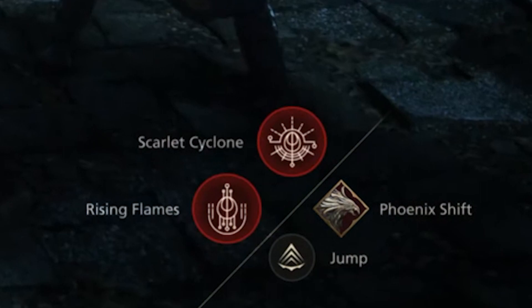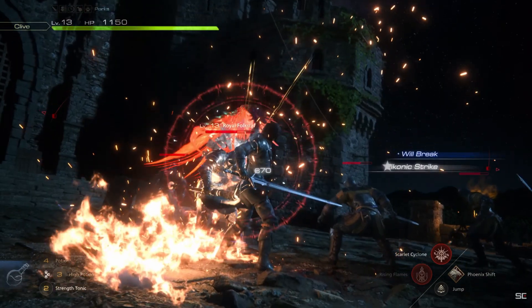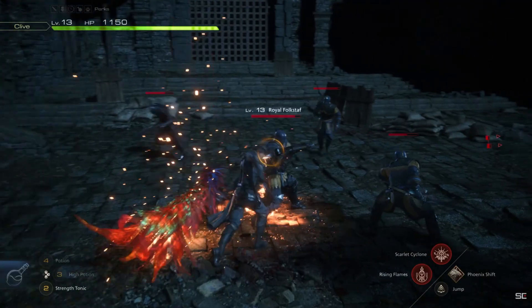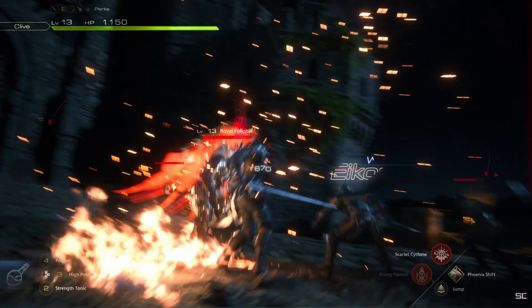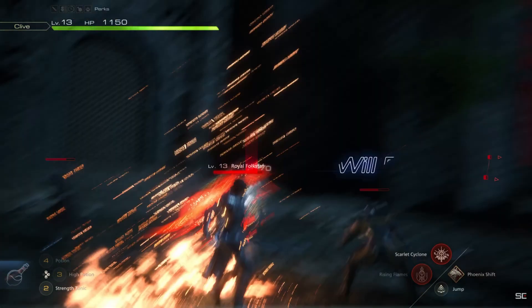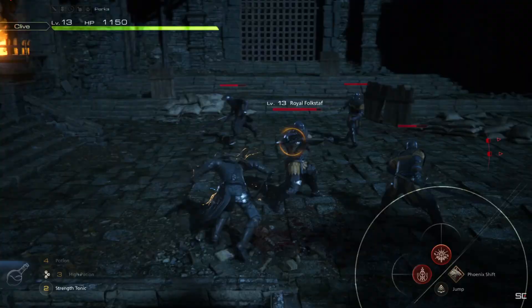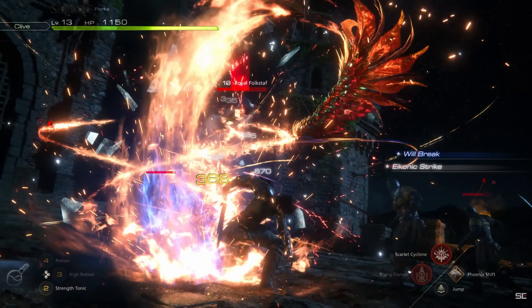Rising flames is used and seems to be a launching attack. This gives you an icon strike bonus and there is something called a will break that happens. We see this special orange circle on this enemy which may be an indicator that they are open to a strong attack, or that hitting them is going to create an opening. This attack looks incredible — the phoenix wing forming around Clive's arm as he punches the enemy into the air just looks so cool.